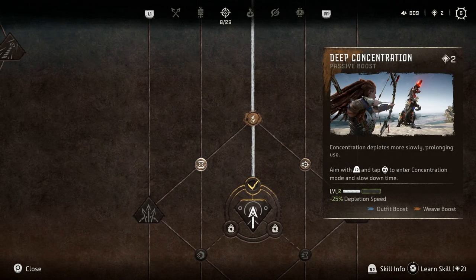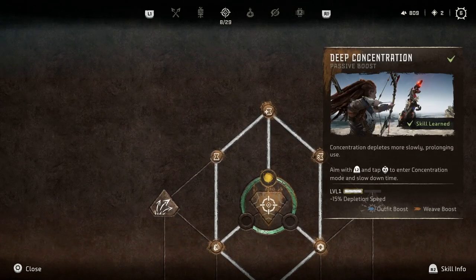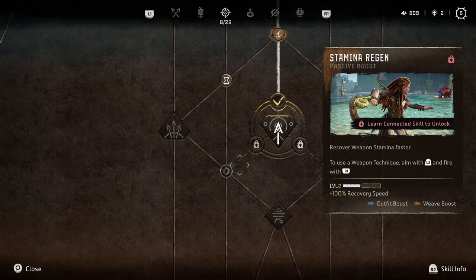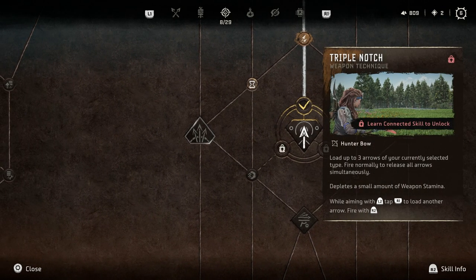Wait, concentration depletes more slowly prolonging use again? I thought we were — isn't that this one? Oh, that's like a level two version of it — I see. Load up to three arrows of your currently selected type is a weapon technique? I'd forgotten that was a thing. But that was something you could just do all the time before — now it's gonna take stamina.